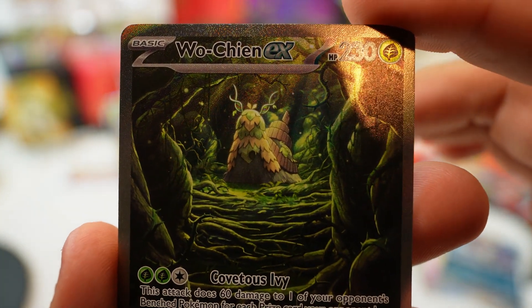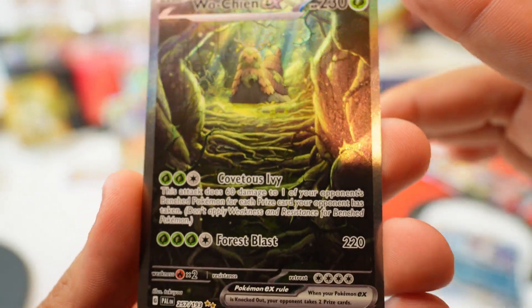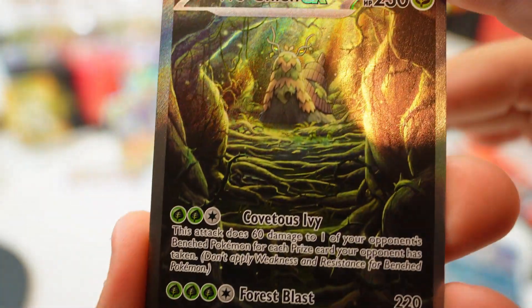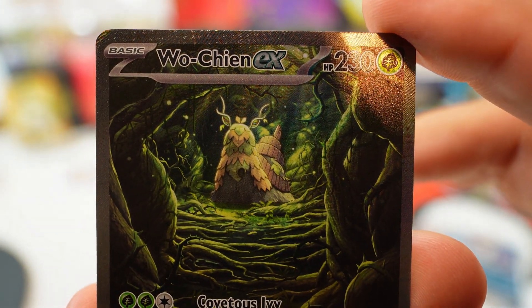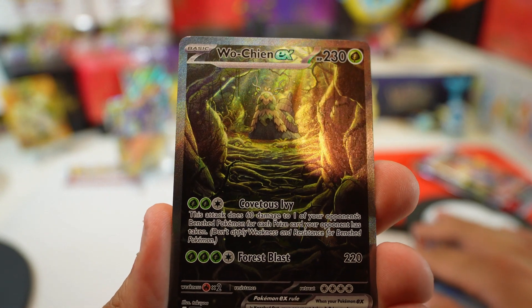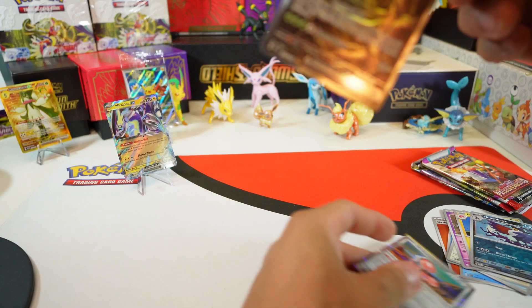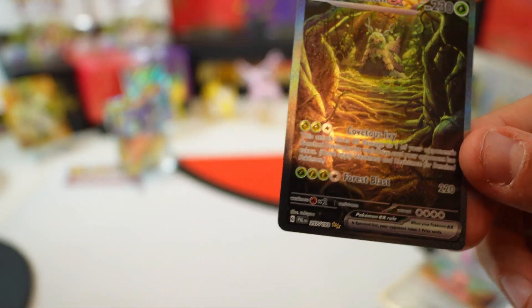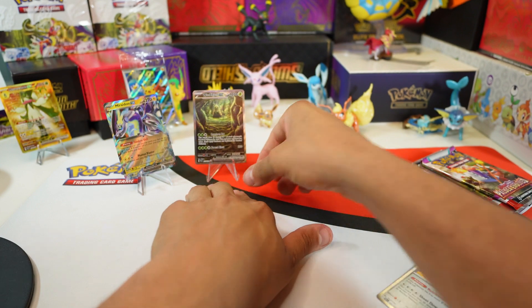Oh, Oincheon EX — this is a heck of a card! This thing is sweet, I love the texture. This is a double illustration card. I'm gonna be honest, Oincheon is not my favorite new Pokémon, but this is a really, really nice card. This is a big hit right here, and it's a fourth-wrap foil. We are cooking — this is such a good card. Any double illustration is going to be really good; this is like the second-highest rarity.